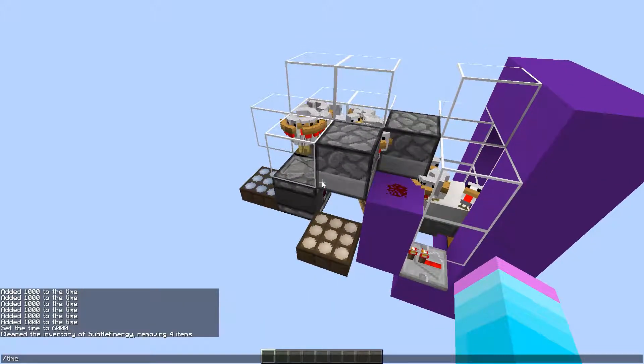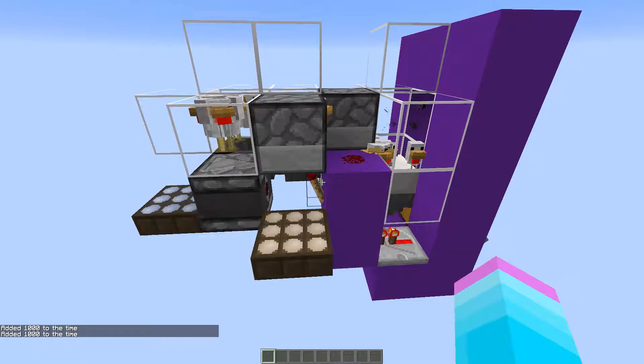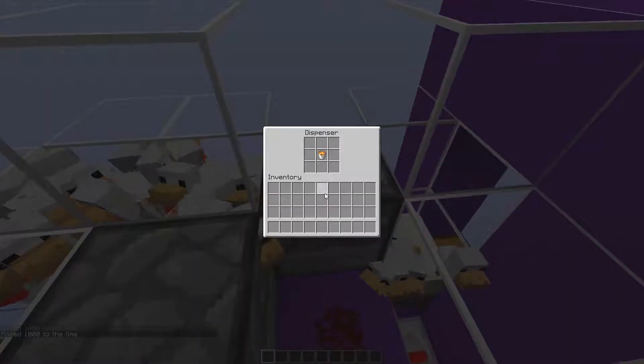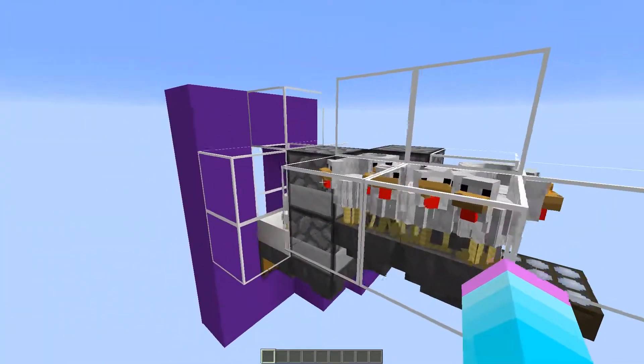During the middle of the day it doesn't work as often, and it just cycles around — dispenses eggs out if you need them, dispenses the lava, and any grown-up chickens will get cooked. So let me quickly get on to building it so I don't waste any more of your time.